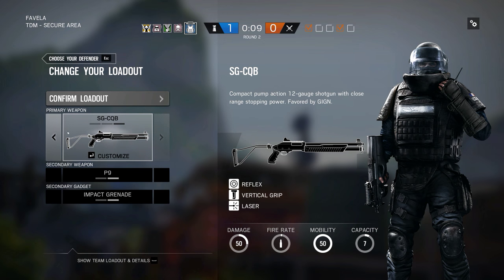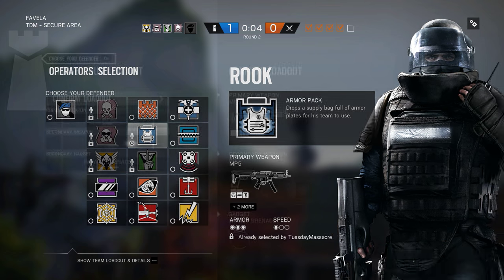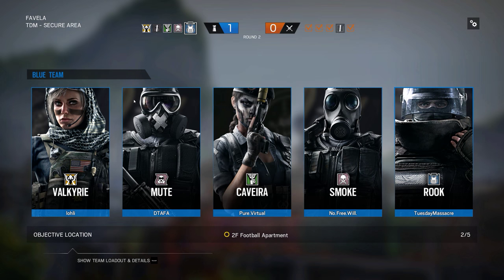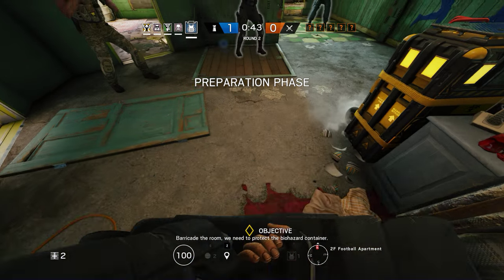I think that's the easiest one to defend. Is that the football room? Football room, yeah. The green room. It's right next to weed. Barricade the room, we need to protect the biohazard container.